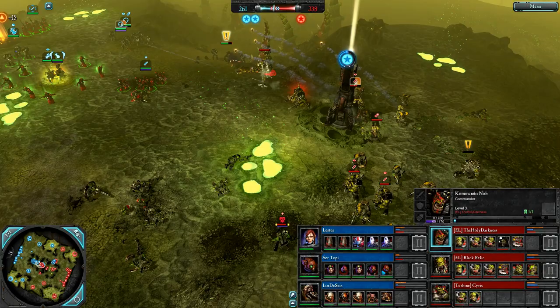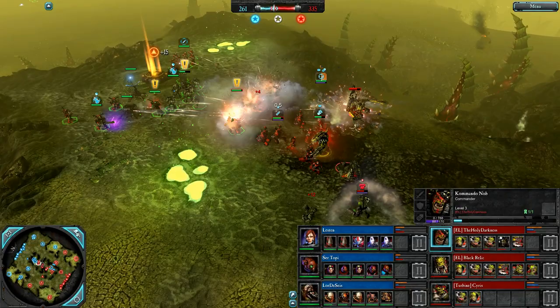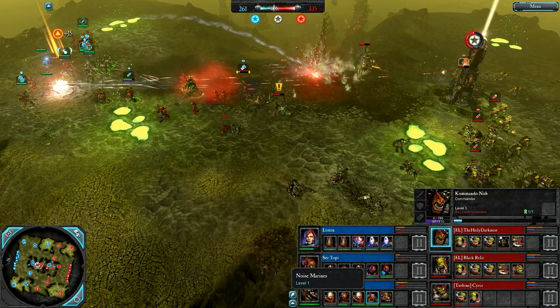2 to 1 cap, blue team looking pretty solid in Tier 2. Double Warp Spiders from Leston — fantastic on this map if you can micro them well. Sertopi with Devastators, Plasma Devastators, and that Blast Master alongside the Dreadnought now marching up the west side. Orcs are taking mid despite the artillery there.